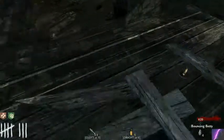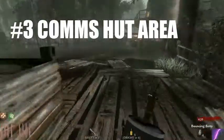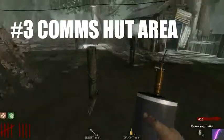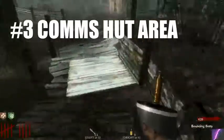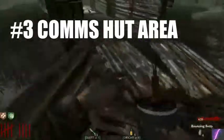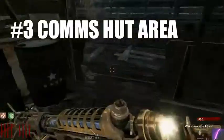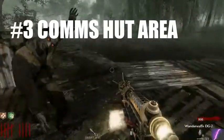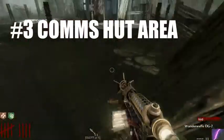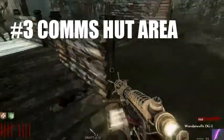Coming in at our number 3 spot, we have the comms hut area on Shino Numa. What's so great about it is that it's nice and open, good for training, and there's room for movement — overall pretty good. What you need for this training spot if you want a high round is the Wonder Waffe DG-2, obviously Jug, and probably Speed Cola as well. What I like about it is that it's really open, pretty straightforward, and not that hard to do.